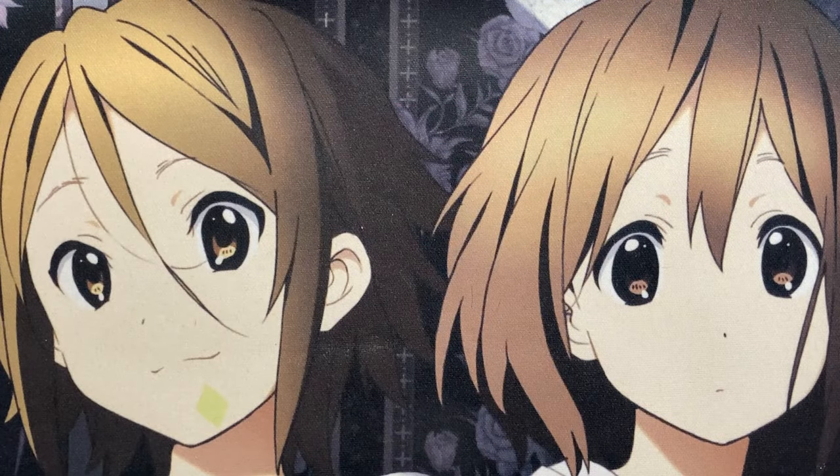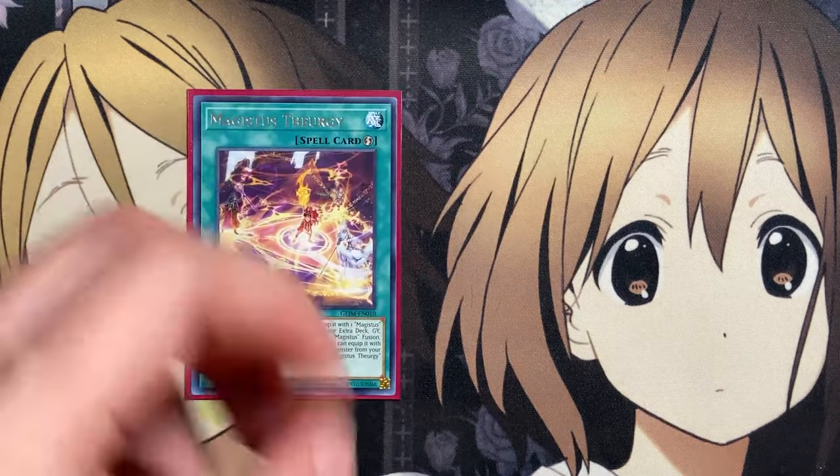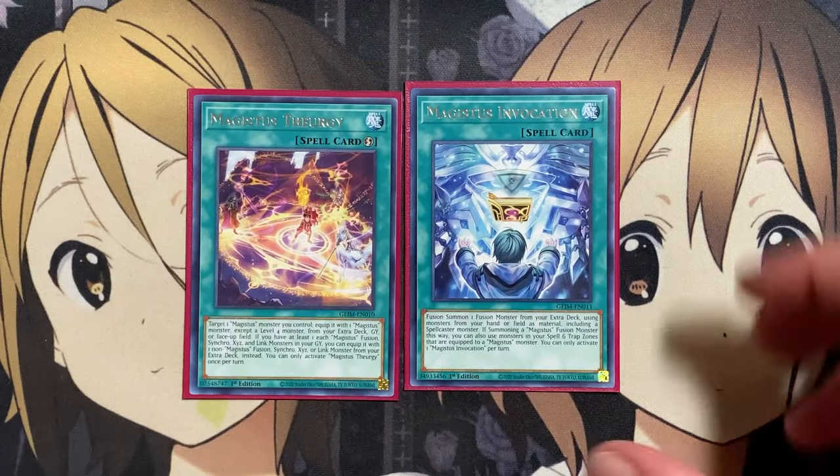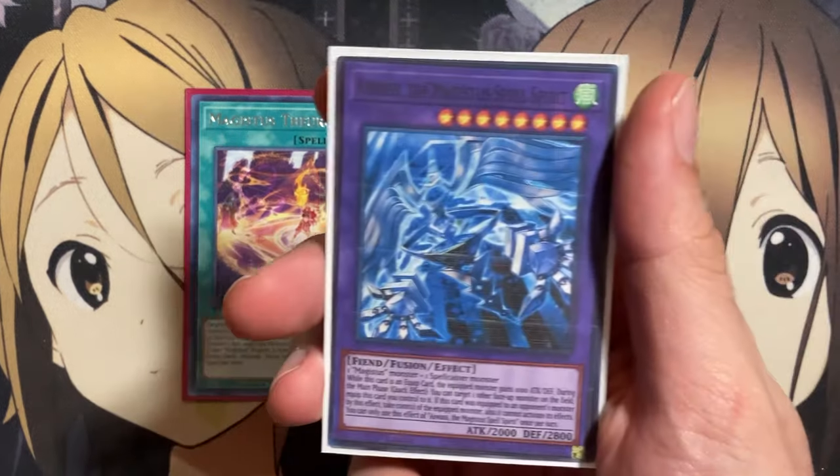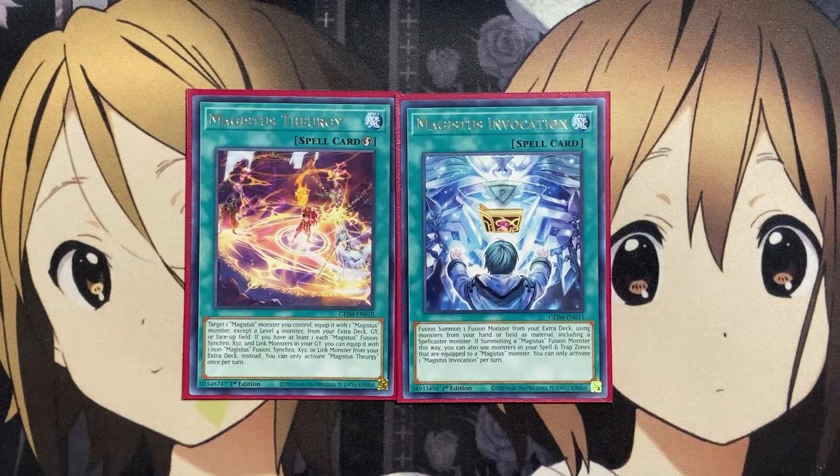Also the one copy of Magistus Thurgy and the one copy of Magistus Invocation. The Invocation is the fusion spell to go into our fusion monster, Iwas, the Magistus Spell Spirit. With Magistus Thurgy, you target a Magistus monster you control and equip it with one monster except level 4 from your extra deck — a quick play way to set up another monster on the field. If you have at least one of each — Magistus fusion, synchro, Xyz, and link — in your graveyard, you can equip it with one non-Magistus fusion, synchro, Xyz, or link monster from your extra deck as well.